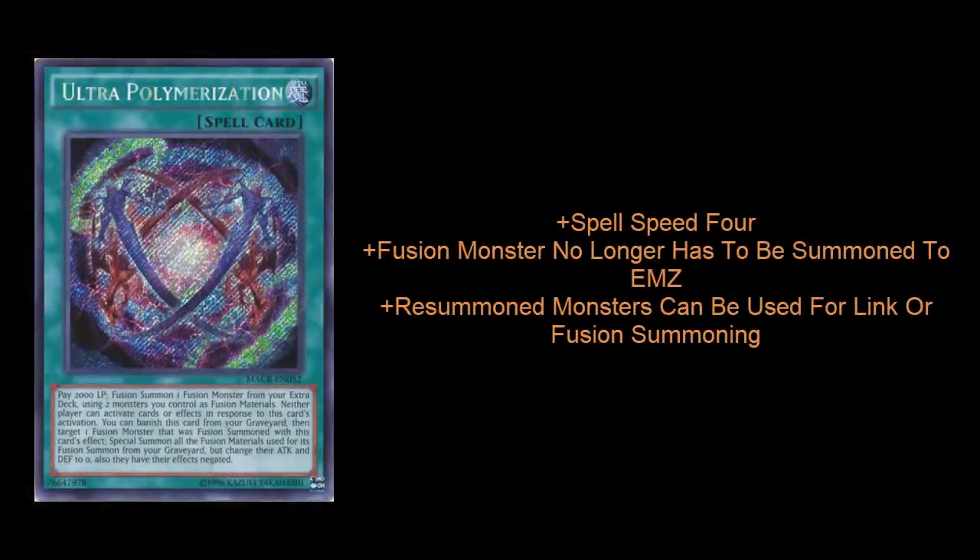Next up is Ultra Polymerization. Everybody knows that Fusion Summoning is my favorite mechanic in Yu-Gi-Oh!, and I've always thought this card has so much latent potential — it was just released at the wrong time. Coming out in Maximum Crisis, the last core booster set before Master Rule 4, it really didn't have much time to shine. However, now that Fusion Summoning is really going back to kind of Master Rule 3, this card can be absolutely amazing. We know because of cards like Super Polymerization how powerful a Spell Speed 4 type effect can be, and Ultra Polymerization is a Spell Speed 4 — your opponent cannot respond to it. Not only does it let you Fusion Summon as a Spell Speed 4, but then you get to summon those two materials back from the graveyard. Since you no longer have to summon your first Fusion Monster to the extra monster zone, those two monsters can be used to Fusion Summon again, used as Xyz Material, or even used for a Link Summon.